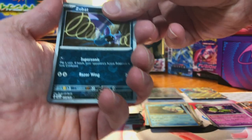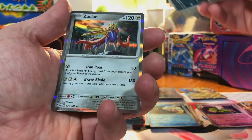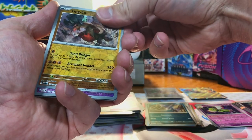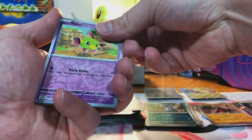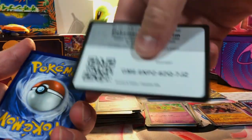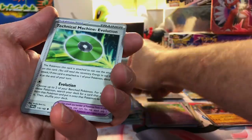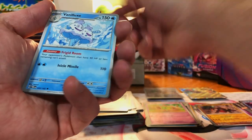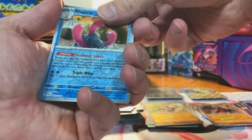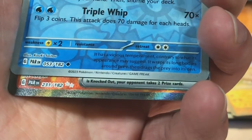Wimpod, Zubat, and Xurkitree holo. Code card. Tinkatink got Natu, and Palkia. Code card. Oh, I see something back there — definitely not just a silver border. Knacklare, a Wugtrio — oh, it's a special! It's a special!